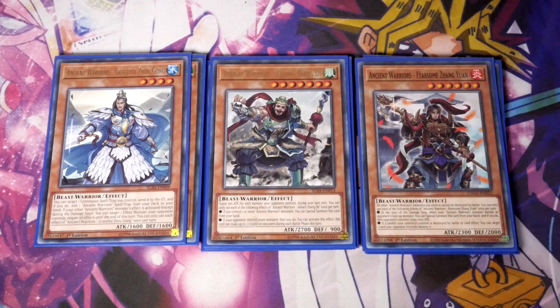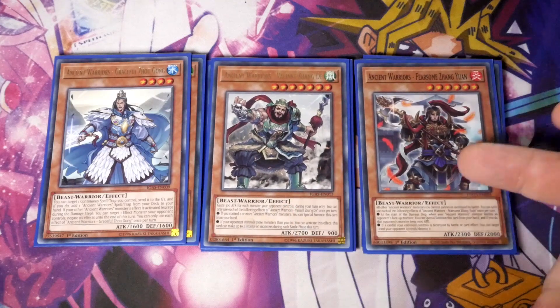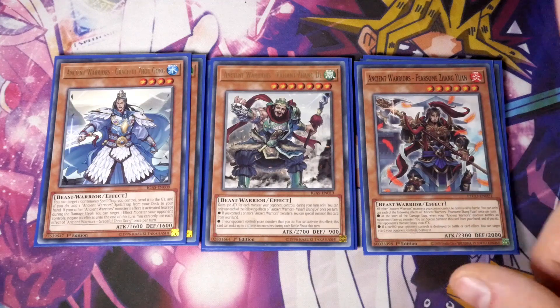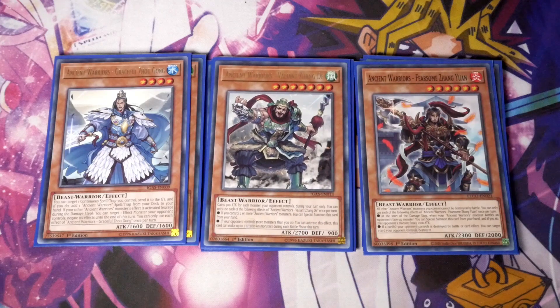And then finally we've got the one Fearsome Zhang Yuan. All other Ancient Warrior monsters you control cannot be destroyed by battle. At the start of the damage step, when your Ancient Warrior monster battles an opponent's face-up monster, you can special summon this card from hand, and that opponent's monster loses a thousand attack — so you do an additional thousand damage. If a card your opponent controls is destroyed by battle or card effect, you can target one card your opponent controls and destroy it. So if you've given Zhang Di the ability to attack twice, you attack once, drop this down, it deals an additional thousand damage, pops another card — Zhang Di then gets a second attack, and if you put out Boral Sword, Boral Sword's going to get two attacks as well. Power plays.